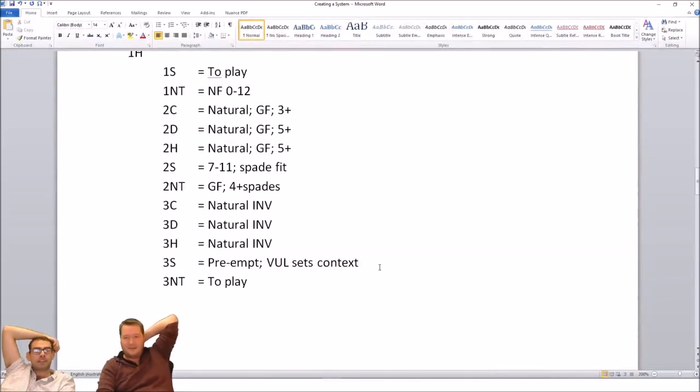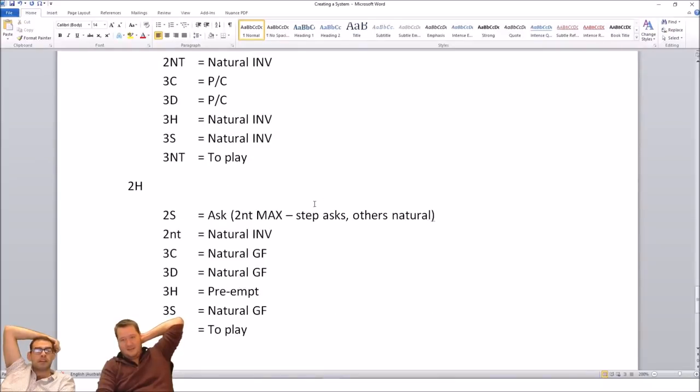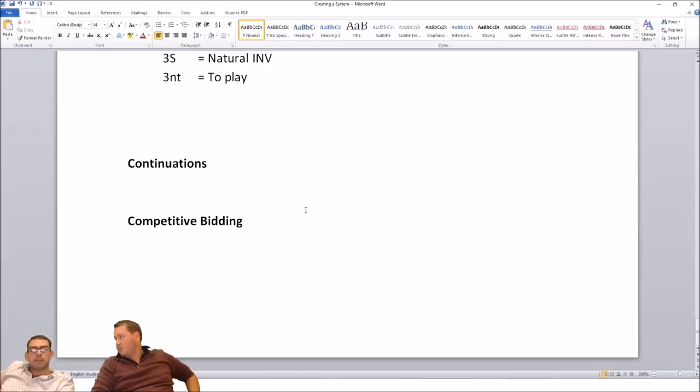I think we have a system. We've got our ask bids in. I'm very happy. We've only highlighted one thing yellow — we'll need to highlight more stuff, but so far we're doing okay.